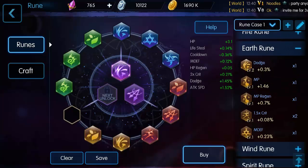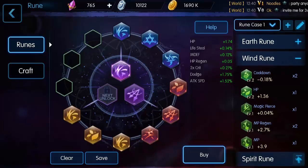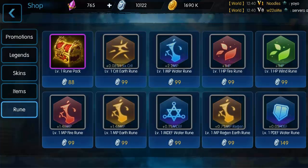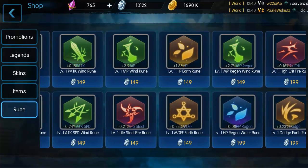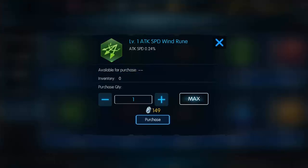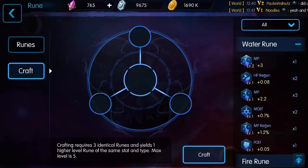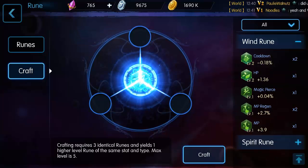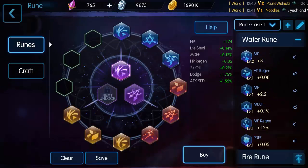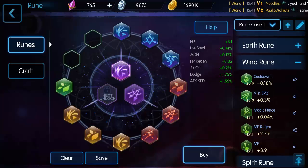Let's look at the wind runes. Currently I have cooldown, HP, magic pierce, and magic regen. We already have cooldown and HP. There's also attack speed, which might be good since I only really get one attack when using Dread. Let's try to increase that attack speed. Go to Craft, save that rune configuration, collapse and open wind runes — we now have three attack speed runes. Craft them into a level two rune. We now have three level two wind runes to equip.